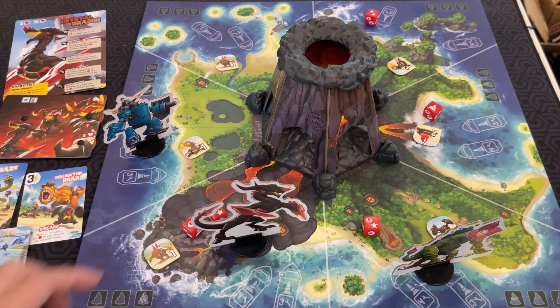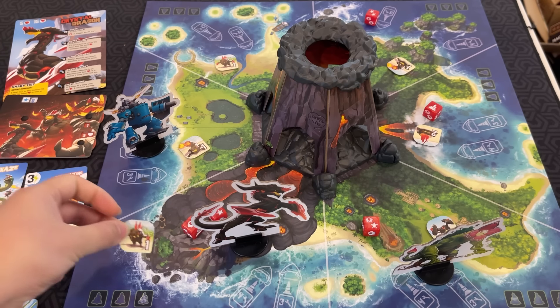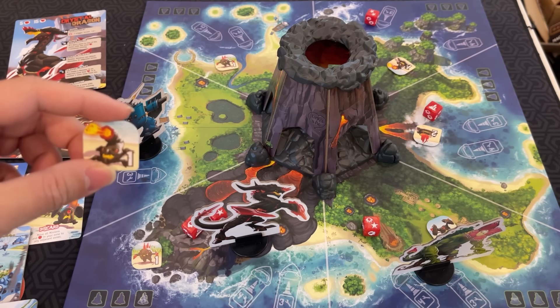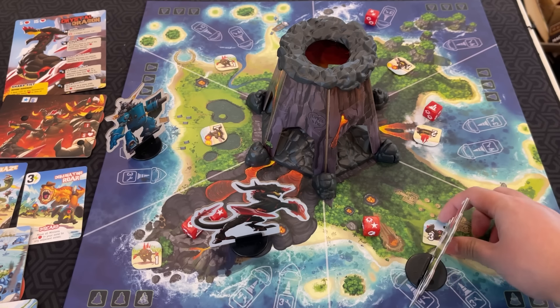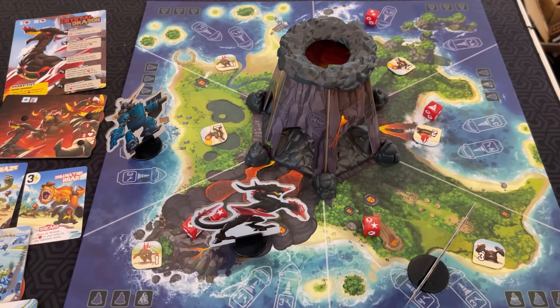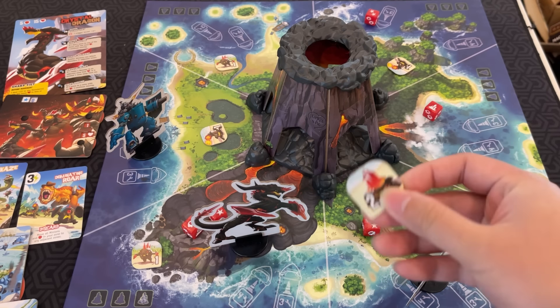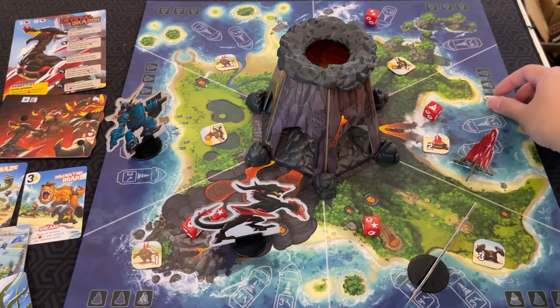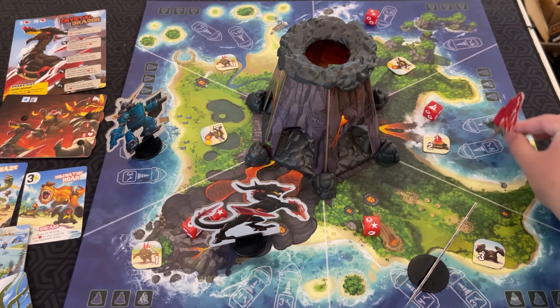Then you activate the minions in the boss's zone. These guys do different things: this one deals one damage to each monster in the zone; this cannon deals one damage to every monster in every zone. There are also shield guys — these block damage for their companions. And then there's a builder who will build a crystal if activated. Crystals are bad because those leave the pylons. If all three crystal spots are filled, remove them and place a pylon on the board. If there are three pylons, the team loses. Pylons also block support spaces.